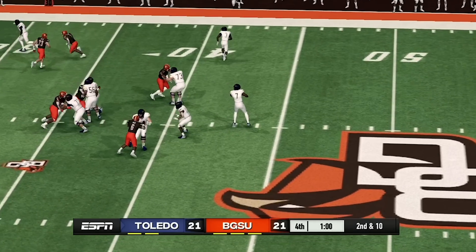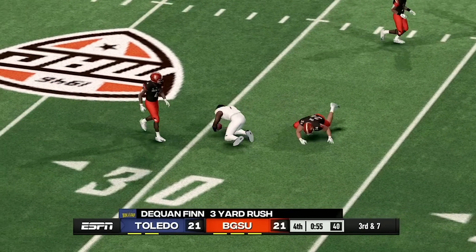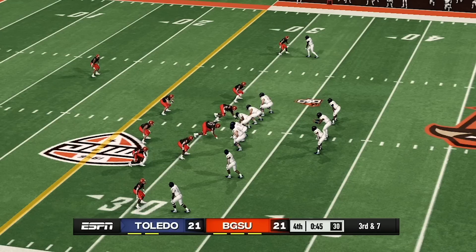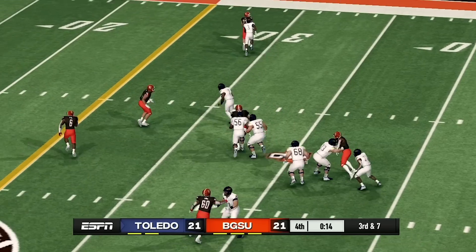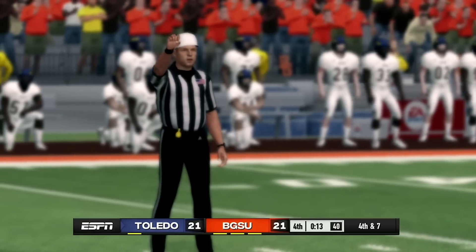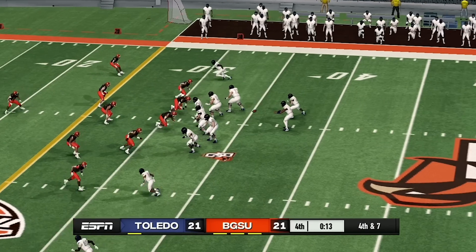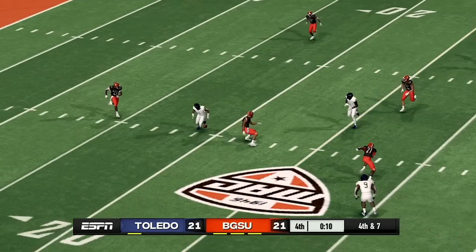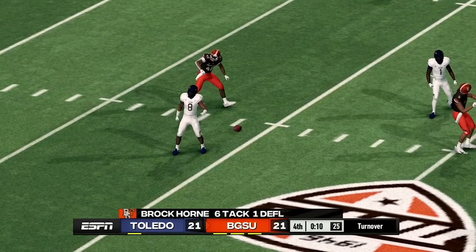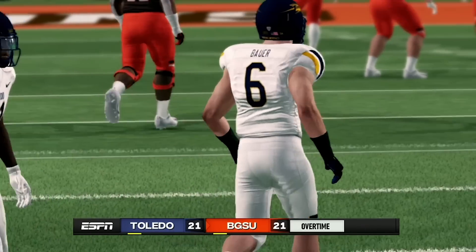As long as they get in field goal range and can run down the clock, I think they can get the win. It's third and seven. Bowling Green did not call a timeout. They might get the first down — no, they're short. Toledo gets a flag called on them — it's fourth and seven and they go for it. They don't get the first down — turnover. This game is going to overtime.